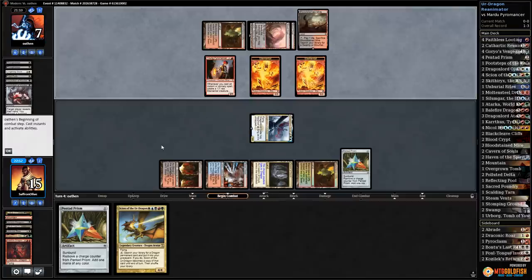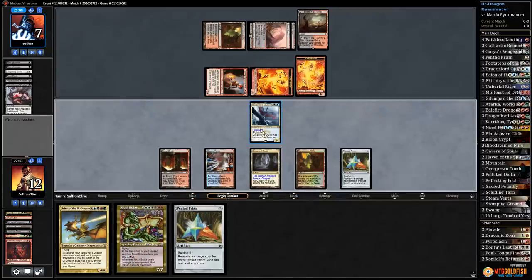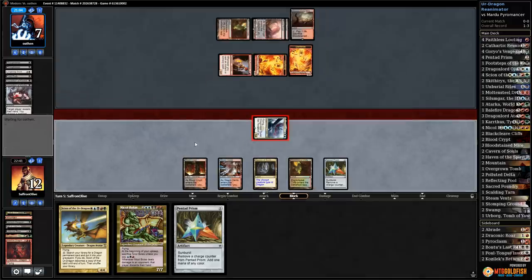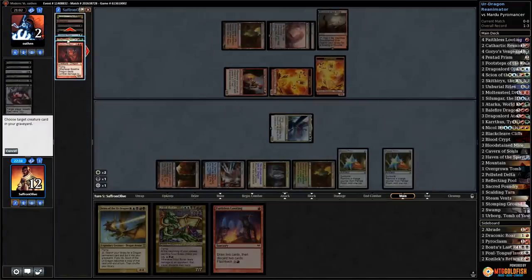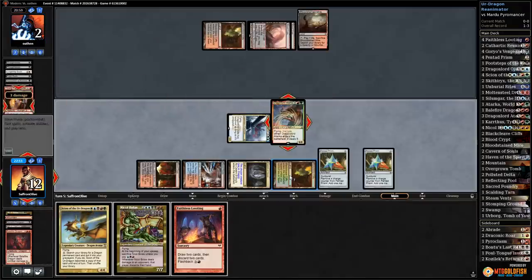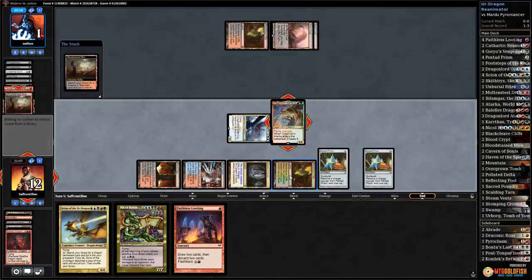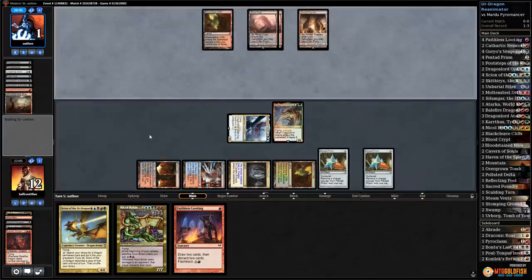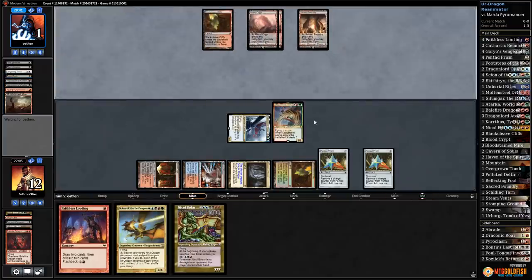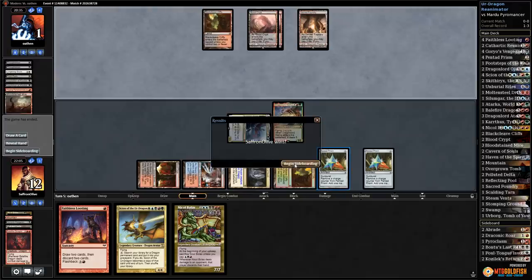Prism makes white mana to flash back Unburial Rights and destroy opponent's board — we still have Ojutai. Opponent gets in, down to 12. There's Nicol Bolas again! Get in with Ojutai, put opponent to two. Play Prism, reanimate Dragon Lord Atarka — ping, ping, ping. Opponent's going to need something special. We have multiple Dragon Lords. Playing through our rituals and Pentad Prism, fixing our mana — this feels like a super hard matchup though. Opponent scoops it up.